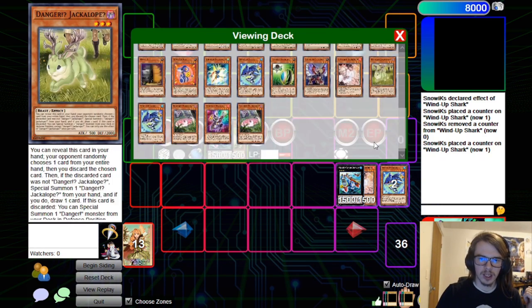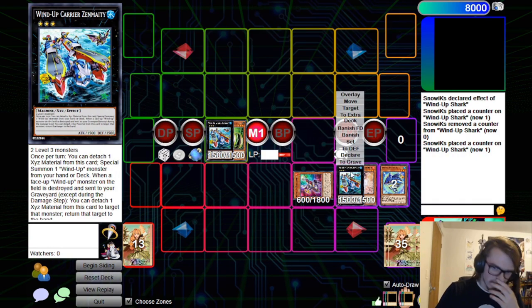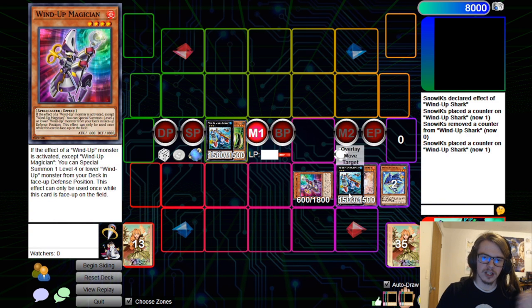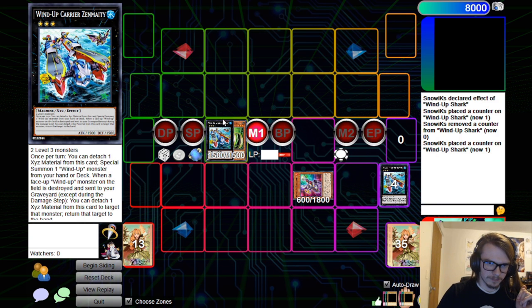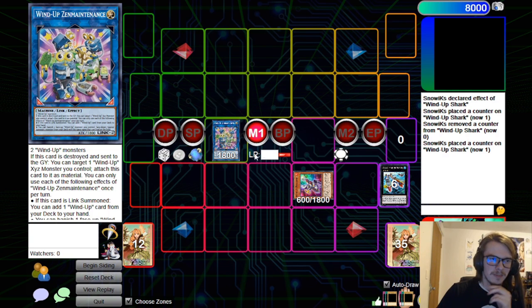Zenmaity effect will now activate and we can detach the Shark — make sure it's the Shark. We'll go for the Magician here. I could have gone for the Rat, which would have allowed us to get another Zenmaity if you're playing all three. But we're just playing the two. And then we can link these off for a Zen Maintenance. Zen Maintenance will trigger here to add a Shark to our hand. This will then trigger our Wind-Up Magician, which will Special Summon out another Magician.